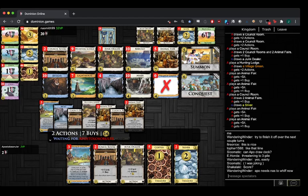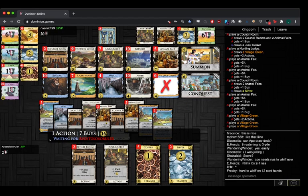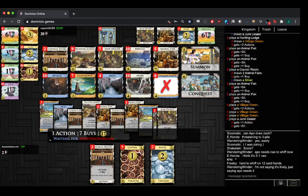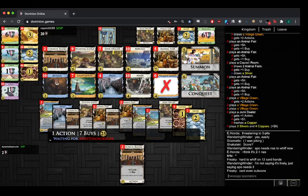Maybe 25 — maybe 26 if he treasures something. Not scoring enough. He's only — well, I guess he doesn't need to play any Council Rooms. Maybe 25 if he doesn't have any cards — can't you just kill a copper here? So 20-25, yeah, it's just not enough points. Is this just Double Conquest, or Double Province? Conquest seems like his best shot.